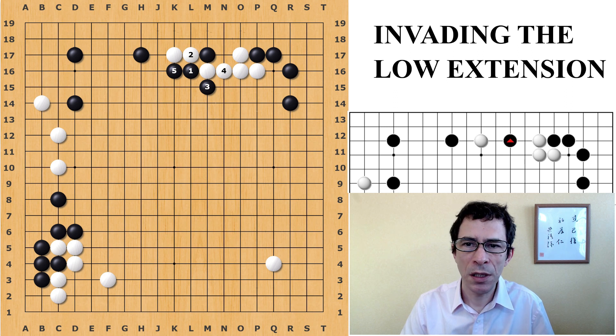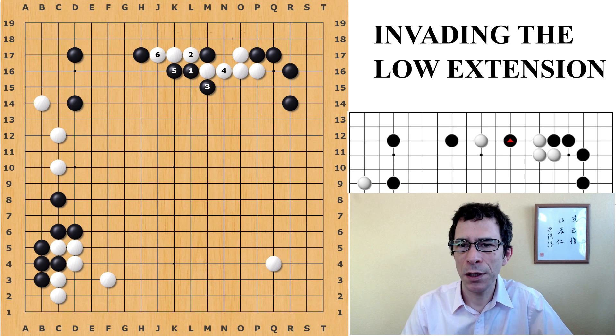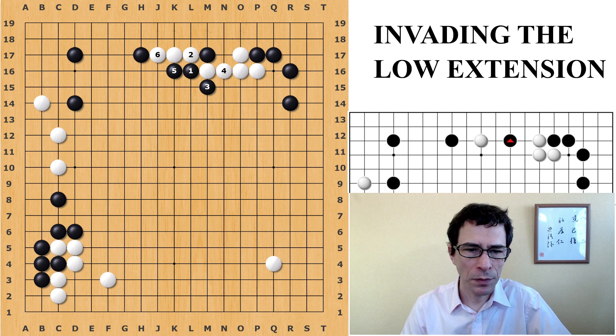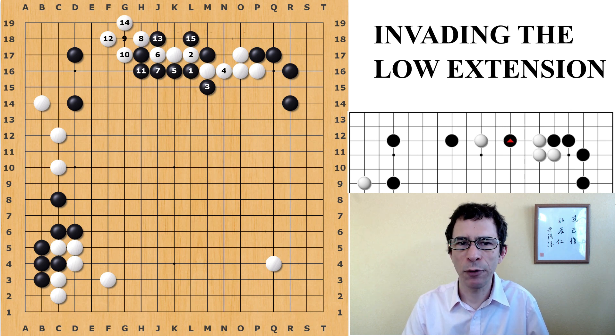Black will simply cover and play the double hane, and you can see that if White goes after that one stone, Black will capture the three stones on the right. This will be just bad for White, with these stones left behind on the right. White's group on the left, even though it's captured a stone, it's not that strong either. So this would be a disaster.